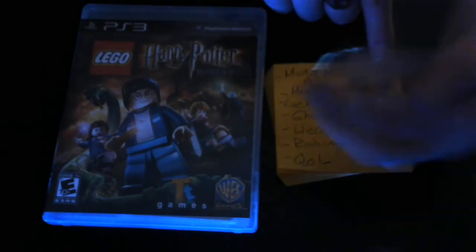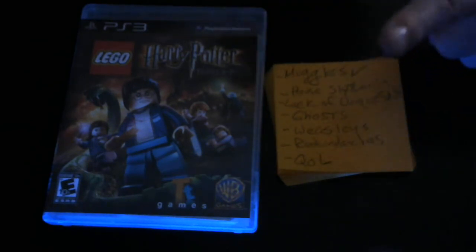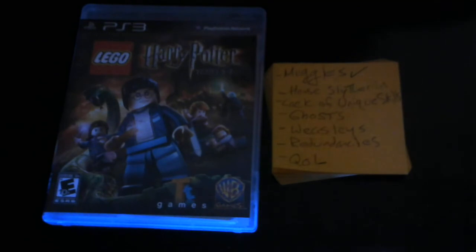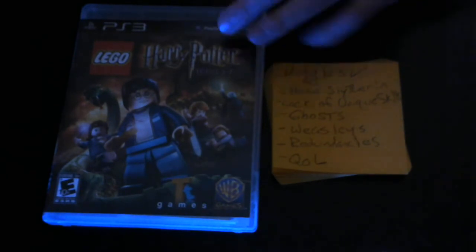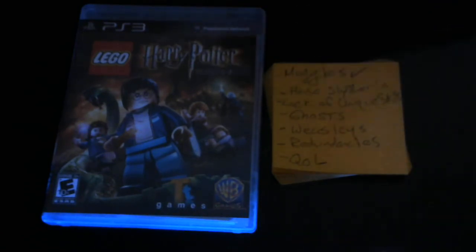They contribute very nicely and are very useful characters compared to the first game. I would say this is an improvement. Now we have the second bullet point: House Slytherin. In the first game, the house characters had a bunch of generic characters called Slytherin Boy, Hufflepuff Boy, Hufflepuff Girl, Hufflepuff Prefect, and so on across all four houses. Those characters were mainly used in unlockables, such as when you need to go into the Gryffindor common room, you need a Gryffindor character to get inside. This game kind of got rid of the common rooms for everything except the Gryffindor common room.